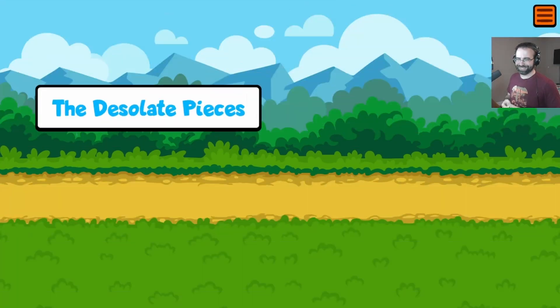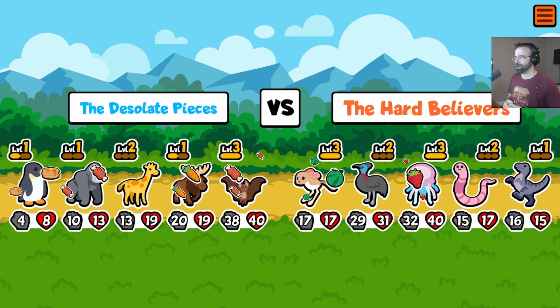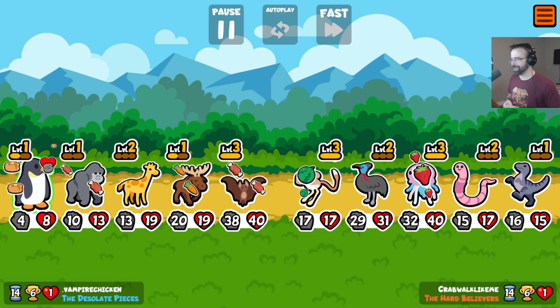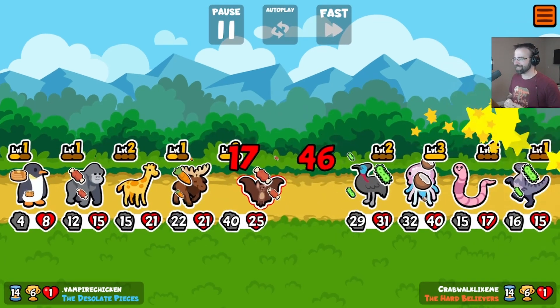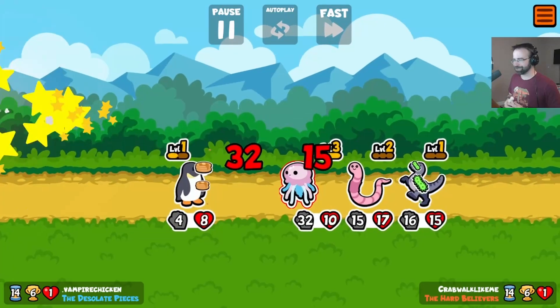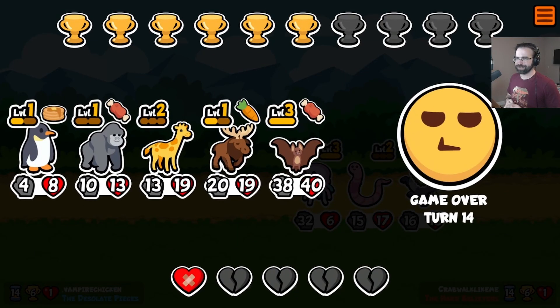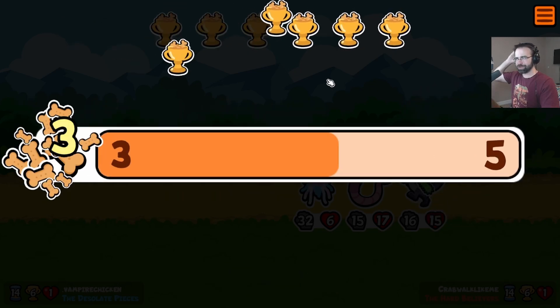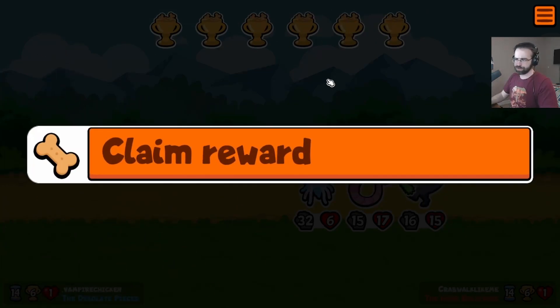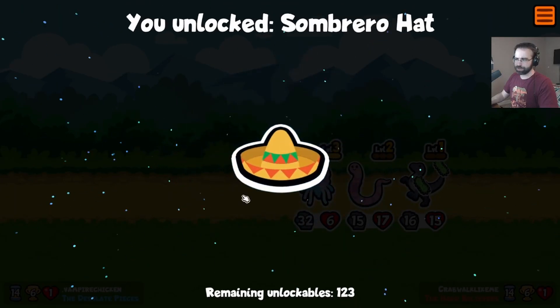Penguin is holding this team down. People are loving the penguins. Desolate pieces versus the hard believers. Nope! What the heck is this team? Oh my God — we can't get through this guy. Literally, congrats to this team. That team was way too strong for me. We made it 14 turns, but there you go — that was my first ever Super Auto Pets experience. I get a reward — a baseball hat, that's pretty sweet. I also got a sombrero.